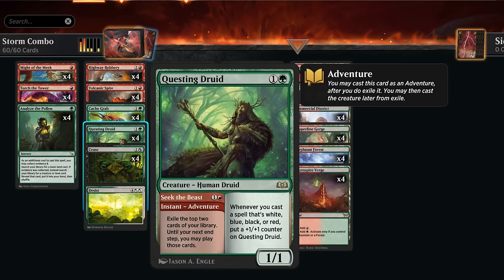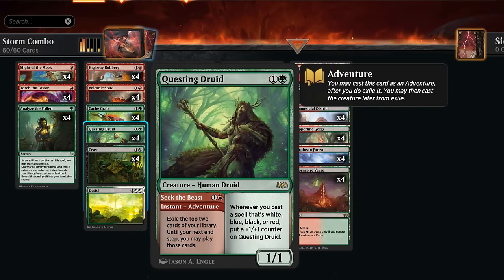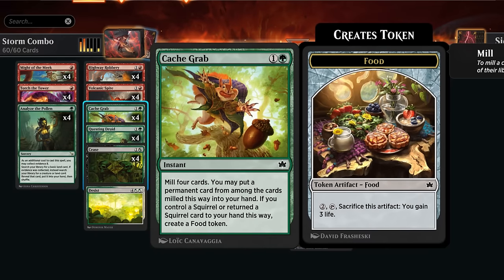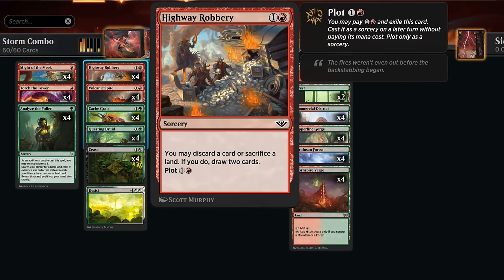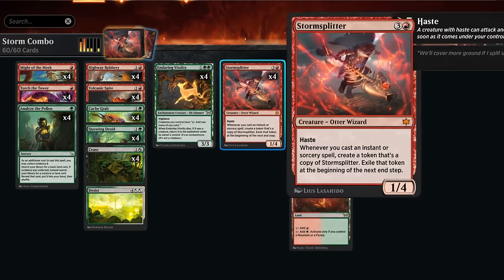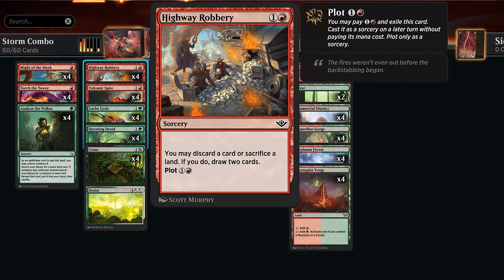The creature half of Questing Druid grows whenever we cast a red spell. Cash Grab is a two-mana instant that mills four cards and lets us put a permanent from among them into our hand — it can find both Alliance as well as our two combo creatures. Highway Robbery is a card we can plot for two mana, and can be a free way to trigger Storm Splitter if we're ready to combo off.